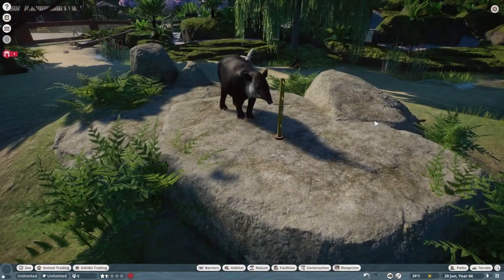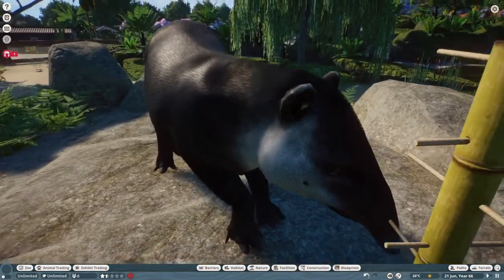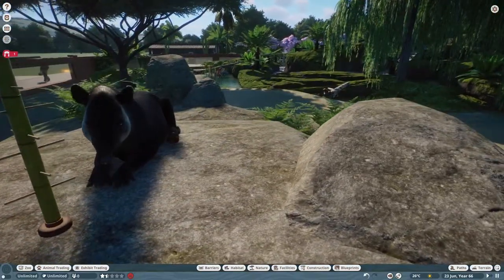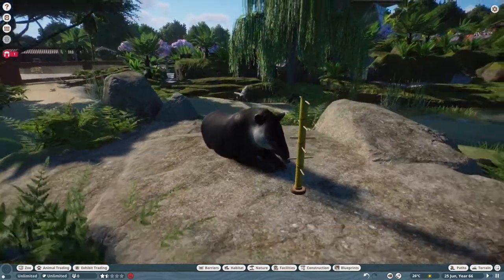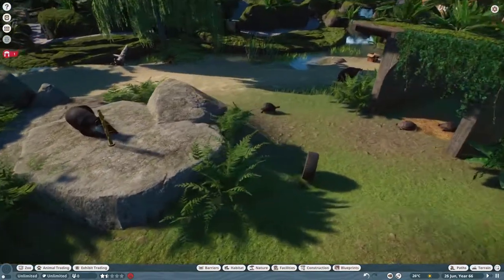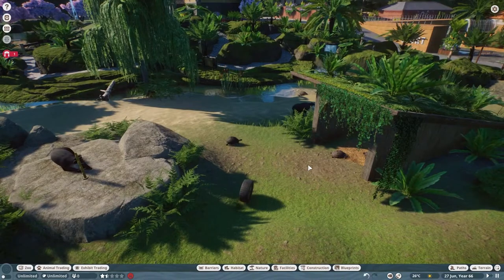Okay and here we are with our wonderful tapir - look at this little thing, isn't that adorable? You just want to stroke them, look at that nose, oh they're so cute, I love them. Okay so yes, here we are with our tapirs and our tortoises.